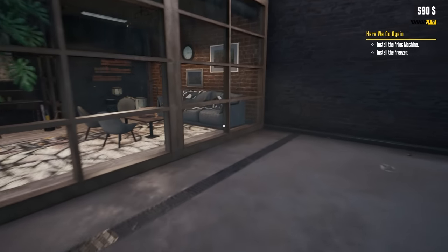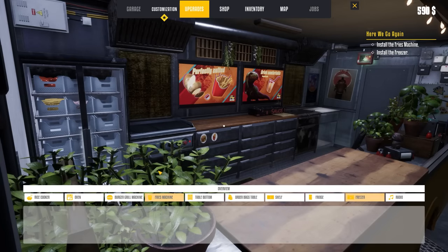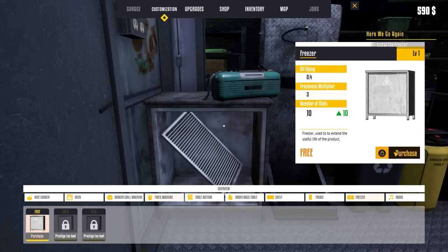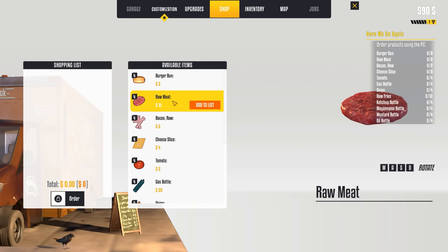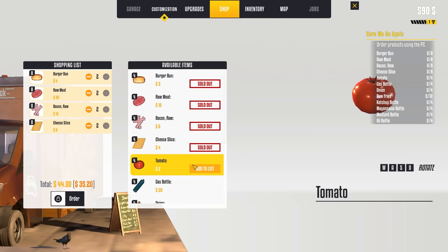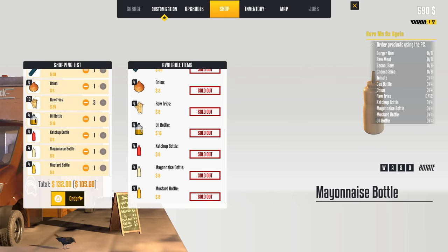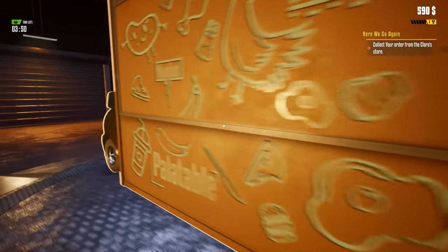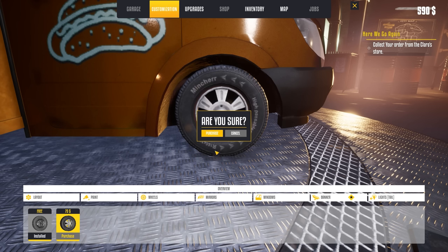Back to the garage. Install the fries machine and the freezer — we know how to do that now. Upgrades — fries machine, beautiful. Show me the freezer — okay, it goes underneath. Shop time — we need to get everything. Eight of everything. We need ketchup, mayo, mustard, oil bottle, all this stuff. $132 total, we get a discount to $105.60 today — very nice. Back to the truck. Now that we're at level one, let's pimp our ride a little bit. We can use the ones we unlocked for $75.